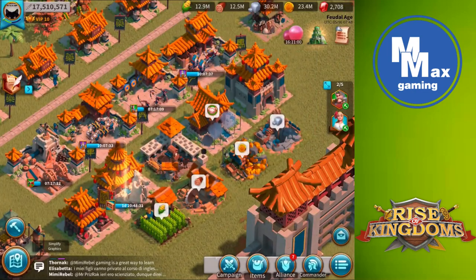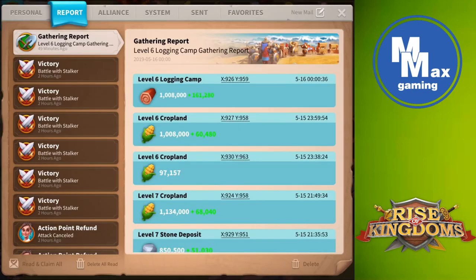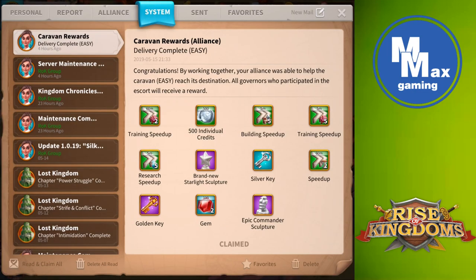For completing the easy level, you saw the rewards: four and a half hours of speed-ups, a gold key, a silver key, a few minor things, 200 gems. Fun times, and now we get to go to the drawing board and make a plan.